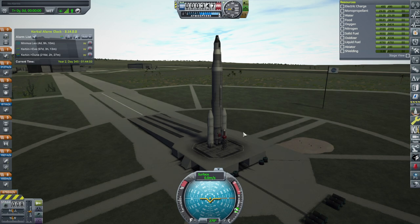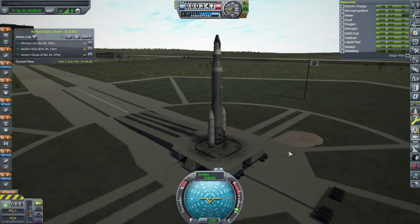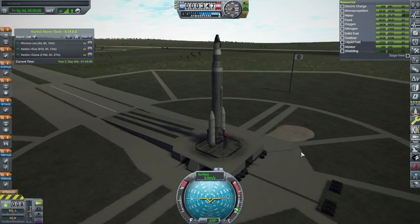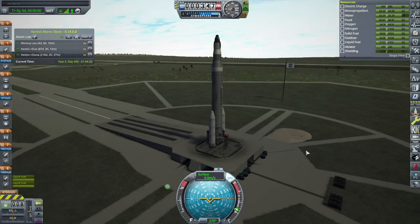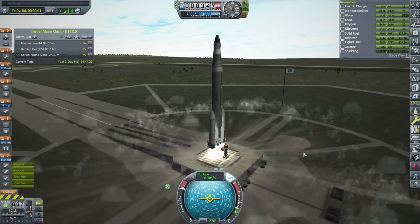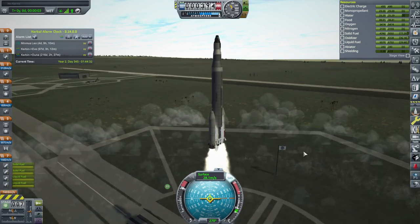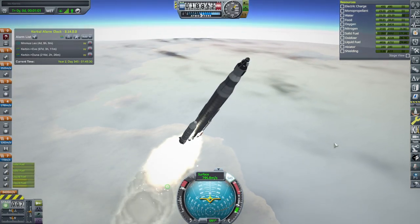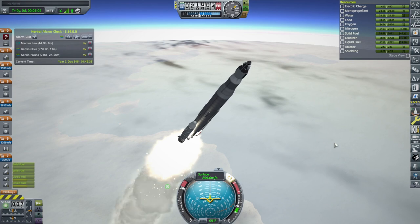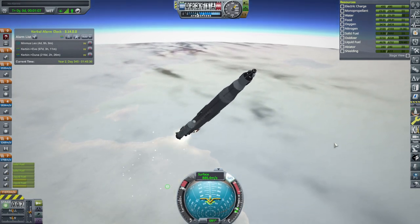I've decided to keep things simple and launch a Minmus Leo over to Minmus uncrewed — it has two seats but we're only sending it for Hill Bull, who'll have extra room on the way back. SAS on, ignition, throttle up, and launch. The booster finishes up and separates cleanly.